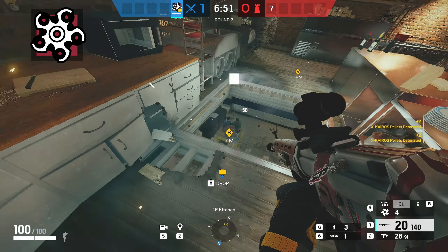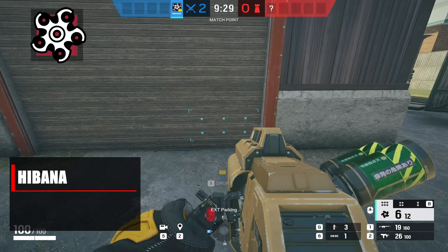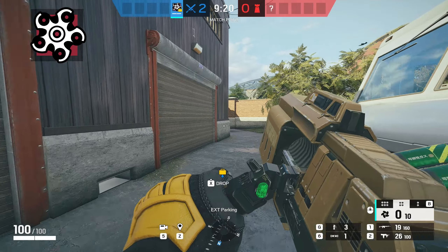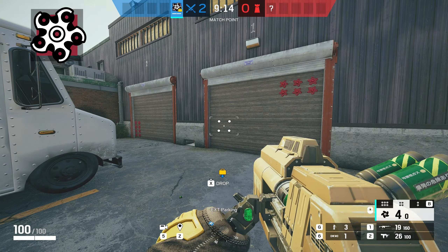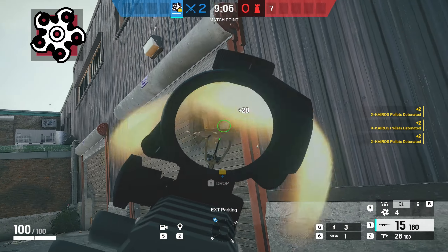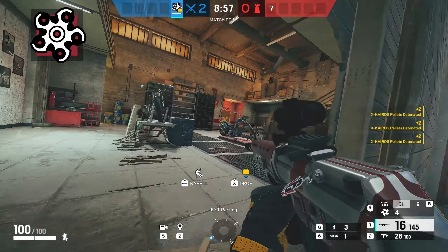Another great use for Hibana is that because you can change the amount of pellets you're using, you can create entry points, angles, and lines of sight for your teammates. For example, using four pellets on the top and bottom will open up an entry point on the far left of the garage wall, and then if you put six pellets on the top you can also create a line of sight for your teammates to cover you as you push into garage. It is very important to be utilizing the changing of the amount of pellets — creating angles, opening up Castle doors, making sure you still have enough pellets in pocket for getting hatches or opening up parts of the wall. She is such a versatile hard breacher and definitely one that you need to bring to the table.